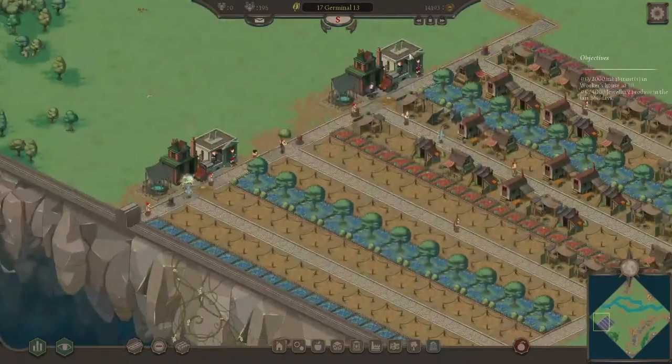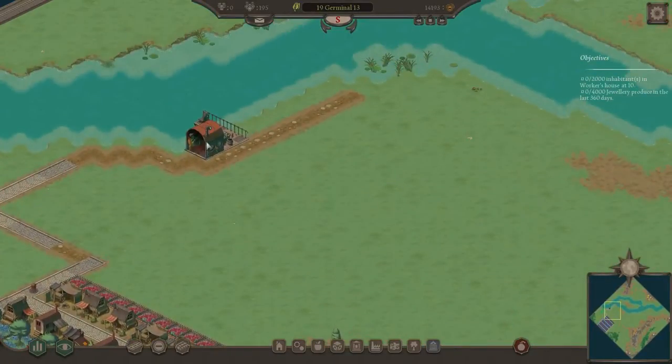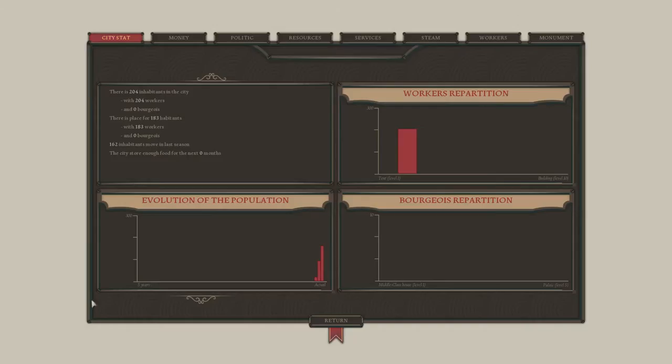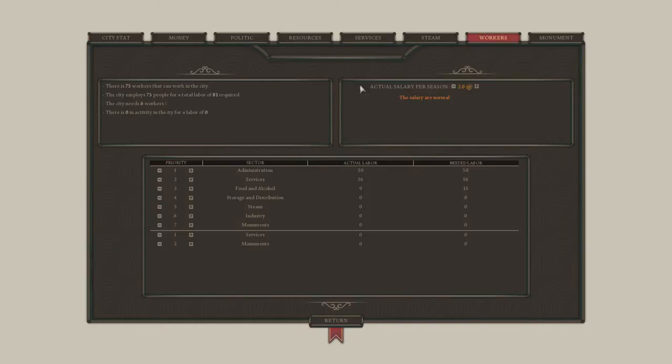That's enough fussing. I'm not going to spam out the fisheries until I get more population. I can go up here and tweak my workers — I'm going to drop food and storage and distribution to priority number one, and make food and alcohol a four, administration a three.